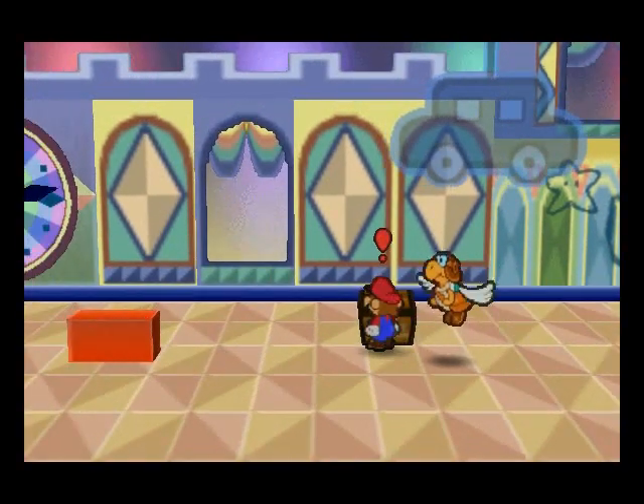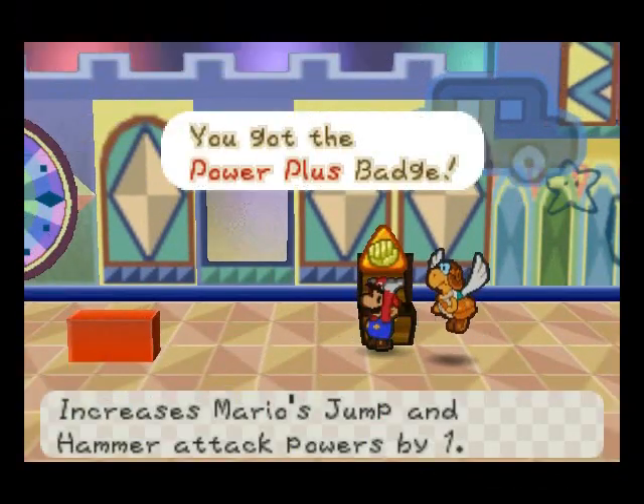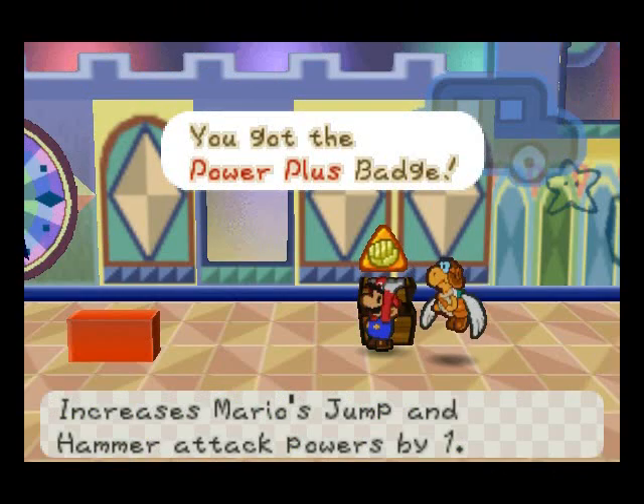Now we can access this chest right here to get the Power Plus Badge, which increases Mario's jump and hammer attacks by one.